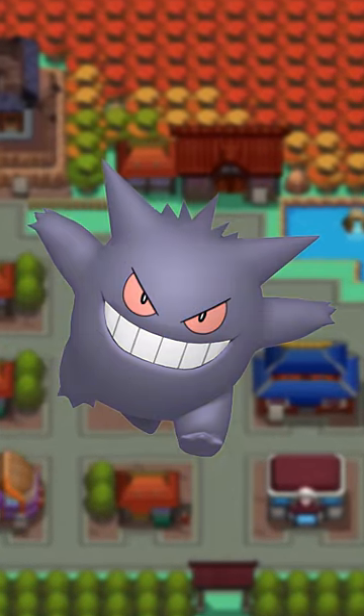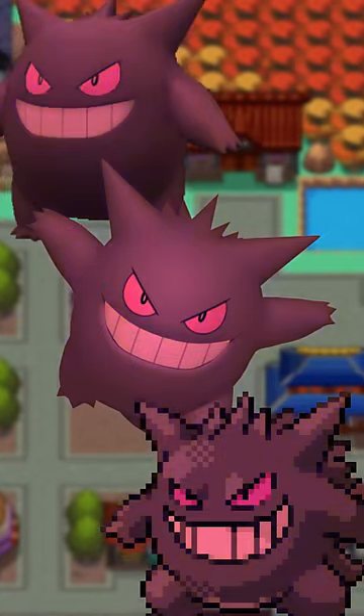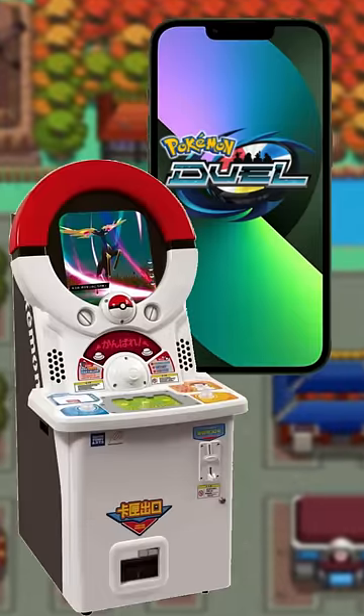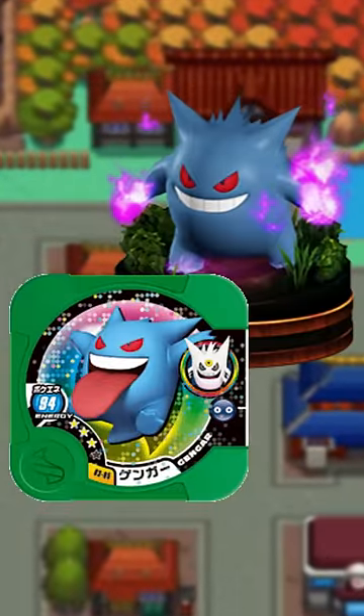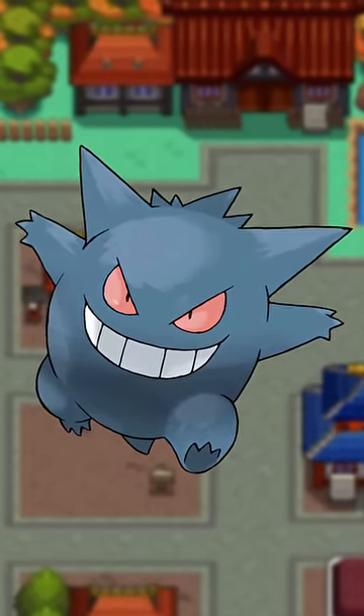Gengar's always had this super muted purple as its shiny, and many people wish it was better. And there are better options — in Pokémon Duel and Pokémon Tretta, shiny Gengar is this really nice teal color, but you can't play Pokémon Duel anymore, and you'd be hard-pressed to find a Tretta arcade machine. So this shiny change that people have been begging for is all gone.